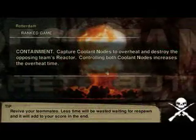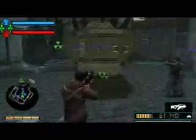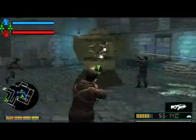There's also containment mode, which involves coolant nodes similar to Resistance 1 on the PS3. We are in control of a coolant node. Once the reactor overheats, kaboom — game over for your side.